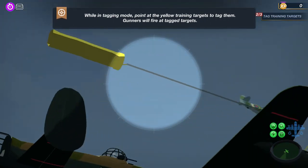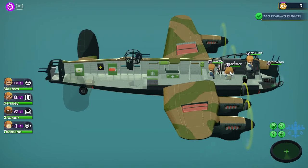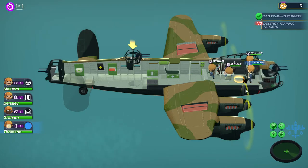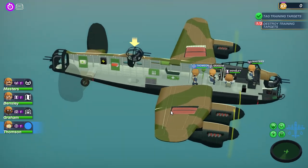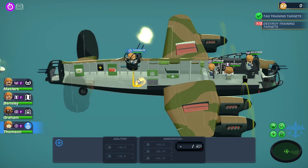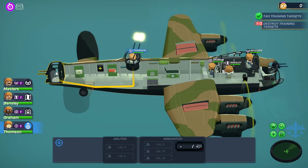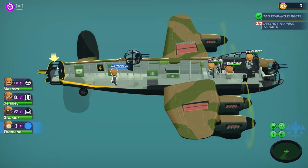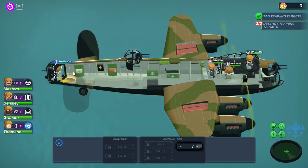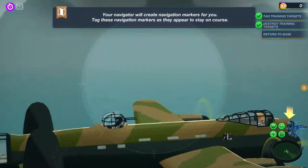There's one above — there he is! We might have to move. Let's search the gunner and put him there — let's put Thompson. Go on Thompson, go on big lad! He's done. Now let's move him to this turret back here. We're definitely going to employ more people so we can actually do this quicker, so we have at least one person per seat. Bensley's got us a new heading.